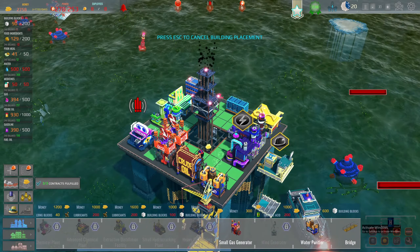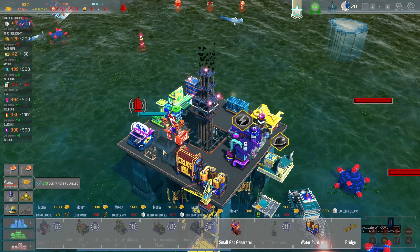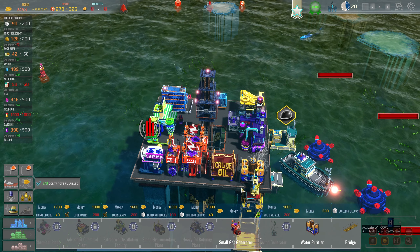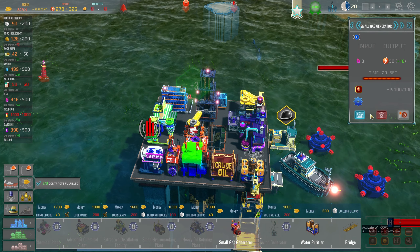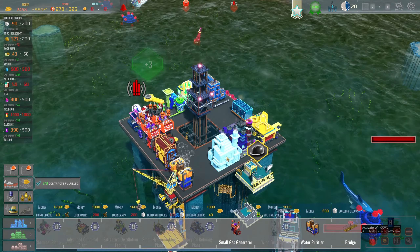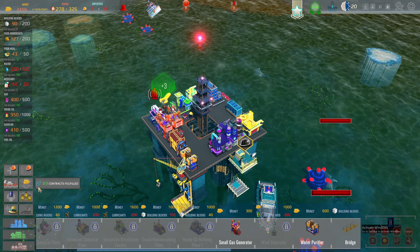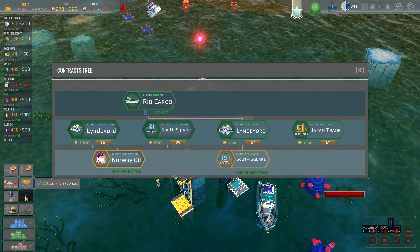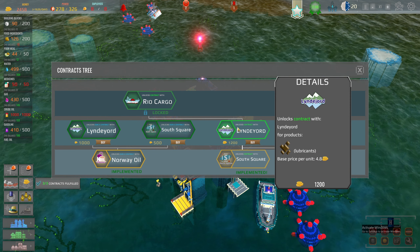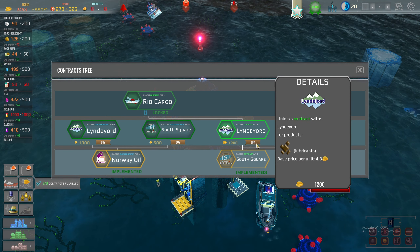We'll have Ian on the day shift, but we need more electricity. Can we actually upgrade one of these? I had the option last time — I'll just put another one in there. Yeah, we've got enough power now. So for every oil — lubricants — that's what we need to do.